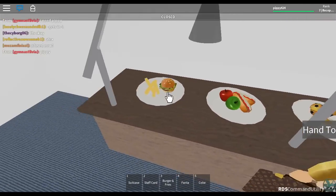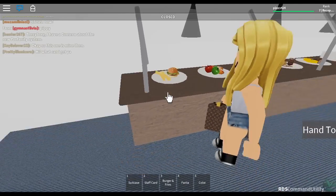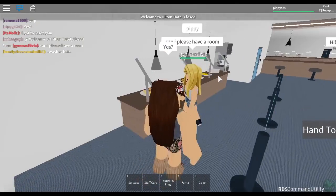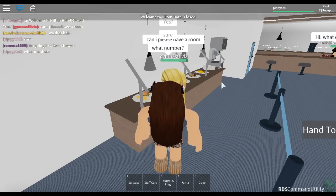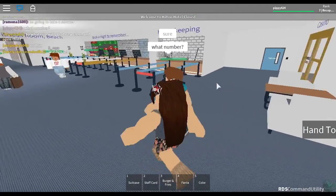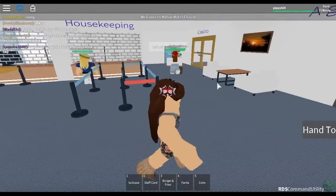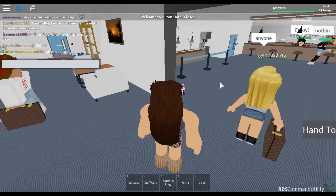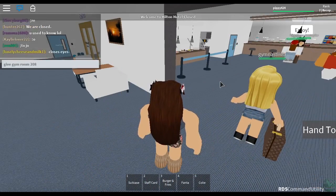What do I need? I need this - will you please get me this? I need another burger and fries. Yes! Someone's like, yes yes. Sure. What number? I have to check the board. What number is that? I'll give you 208. What's her name? I don't remember her name. Give gym room 208. There you go.